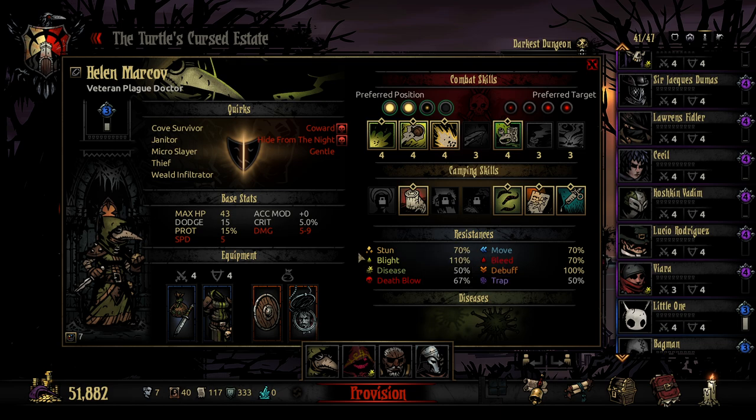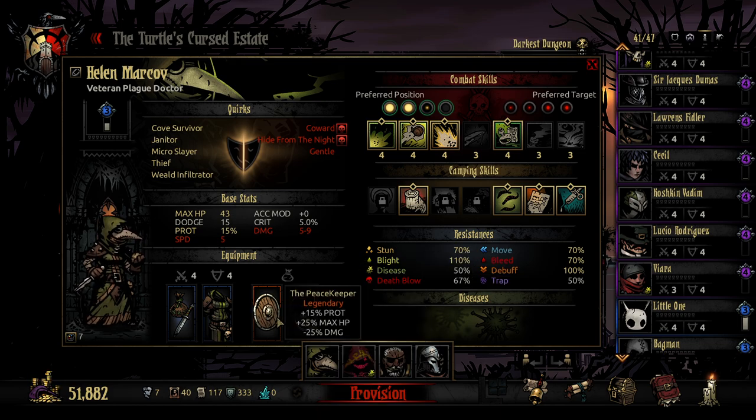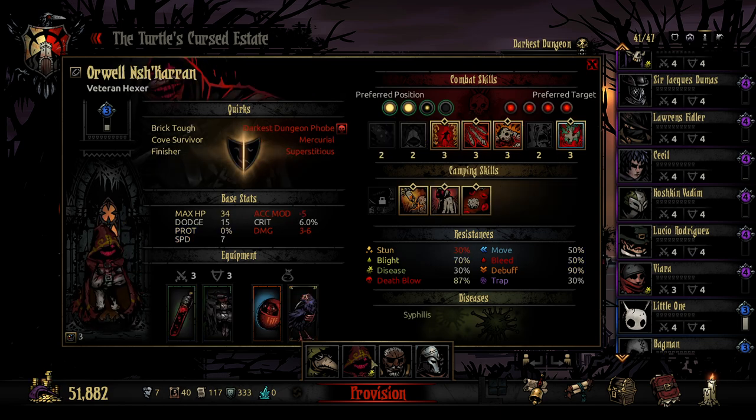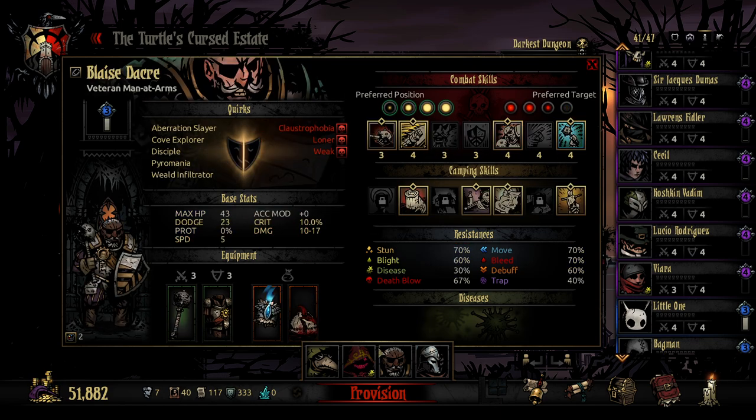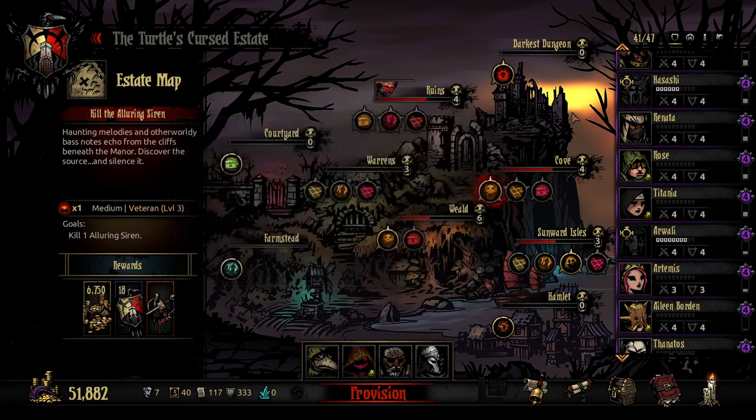We've got Helen as well, who we haven't brought in a little while. She's going with buffs to skill chance and resists, as well as the Peacekeeper — a massive negative to her damage but a huge bonus to health and prop, making her very tanky. We've also got Curve Explorer. The only thing we don't have is the ability to fight through prop, which was a problem with the Shark Boys last time, but we're just going to embark and see how we do.